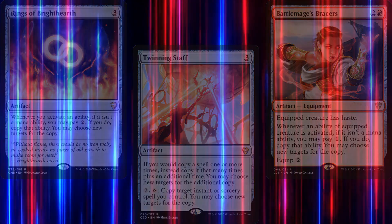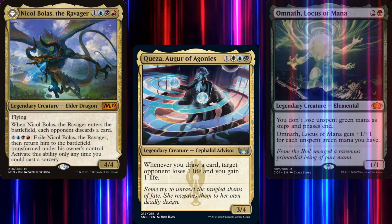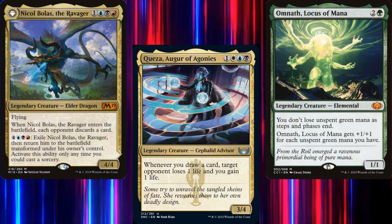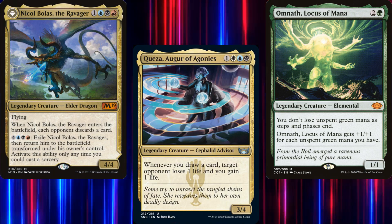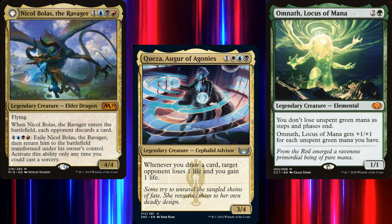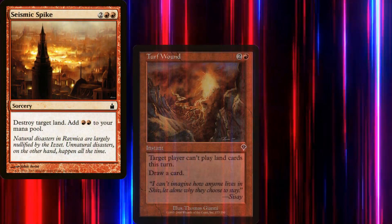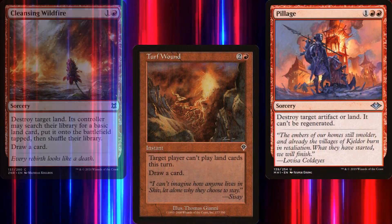We're in Grixis, which means we're the bad guys — unless there's an Esper player at the table. But even though green is the scariest color in Commander, Grixis players are still considered the villains. So we might as well embrace it and go for the two meanest things you can do in Magic: Land Destruction and Discard. For Land Destruction, we've got Seismic Spike, Turf Wound, Pillage, and Cleansing Wildfire.